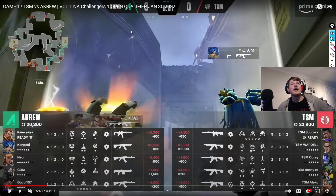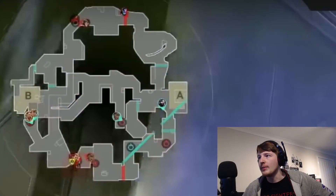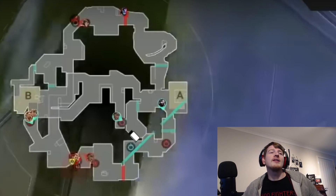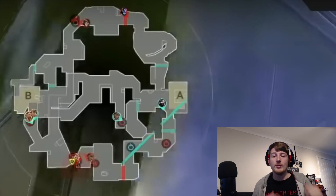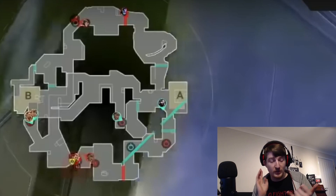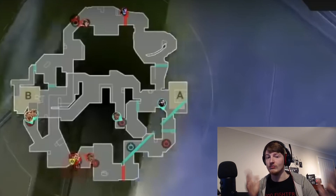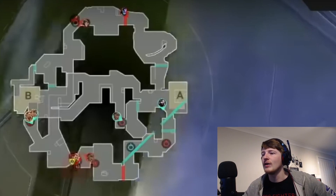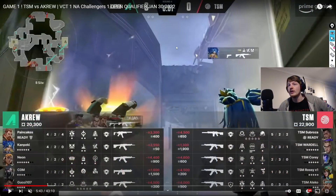We're starting off with Akrew up 3-0 on the defending side. On the map you have three players grouped up - Breach, Raze, and Neon. I made a video about London United being the first team I saw figure out Fracture's defense, and this essentially was it: going with Breach plus two duelists, pushing out aggressively with those agents in different parts of the map and just playing super aggressive.